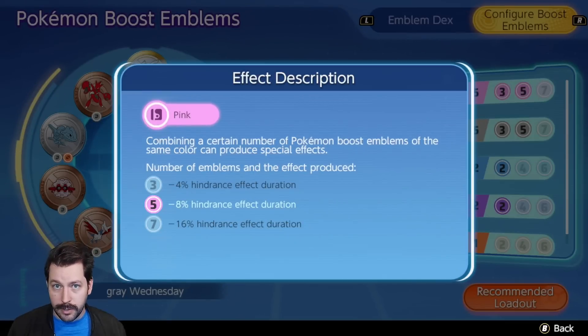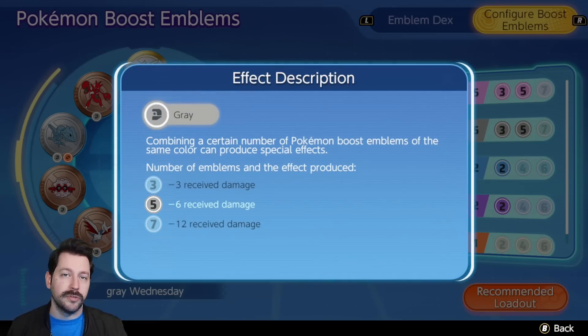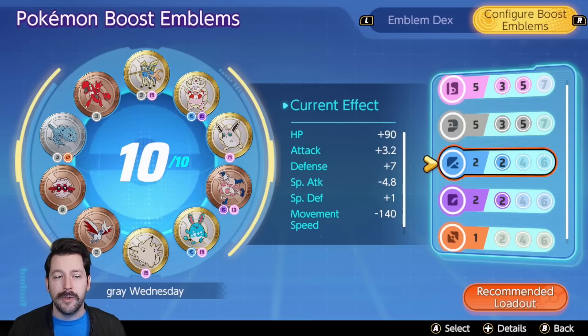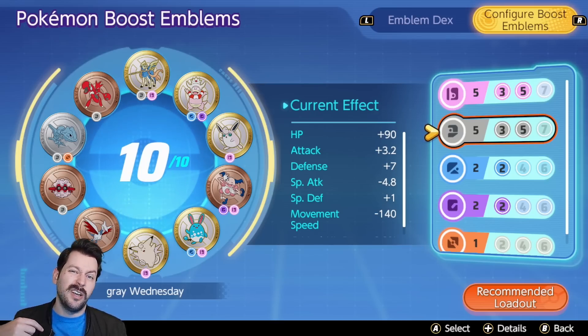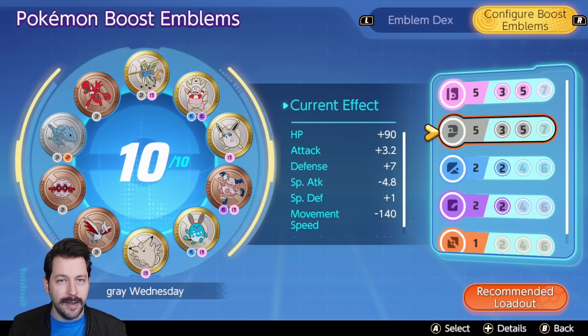Now let's look at what our emblem colors do. Pink emblems decrease the amount of hindrance effect duration on you — so stuns, knock-ups, slows, and things like that are reduced by 8%. Gray reduces the amount of damage you receive from an individual tick of damage by 6 every time. Blue and purple are defense and special defense respectively. This build is pretty cheesy and you could argue it's definitely not optimal. But as long as I know I need a little extra move speed to get into combat, and this is going to help me with hindrances and take a little less damage, I'm probably running this on a tank-like Pokemon — possibly something like Wigglytuff.